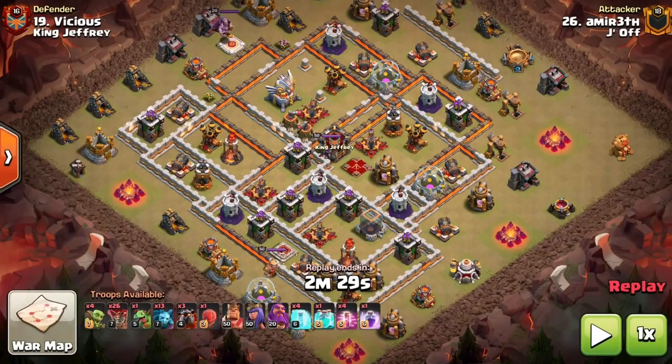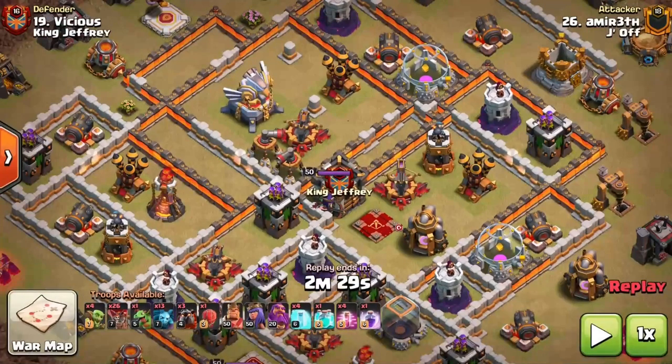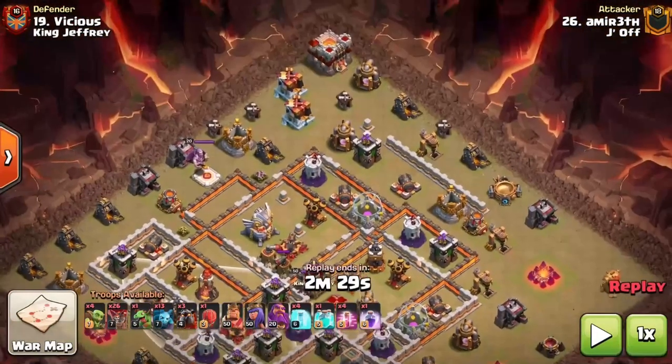Let's pause and talk about the different options we have to do an Electron LaLoon on this base. The biggest determining factor is whether you're going to go into the sweeper range with your blimp or slammer on the way to the queen. If you go into that range, it's going to knock you back and minimize your chances of reaching the queen — and if you miss her, the raid is pretty much already over.